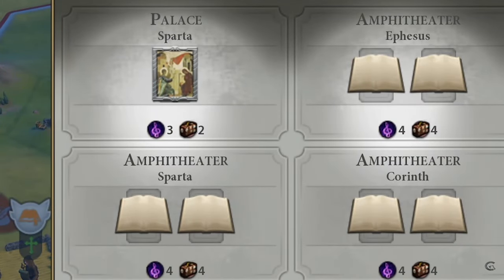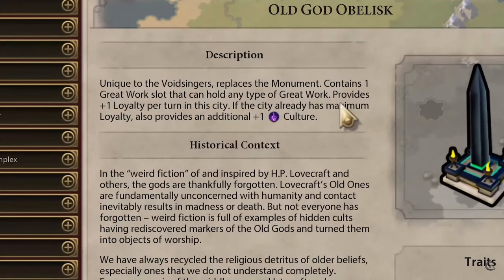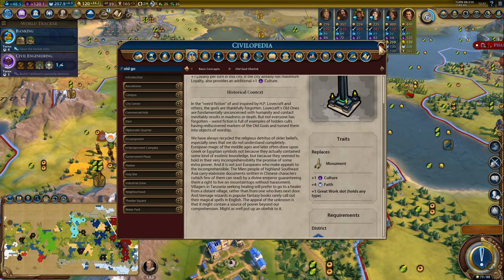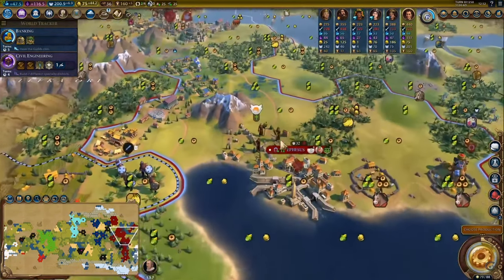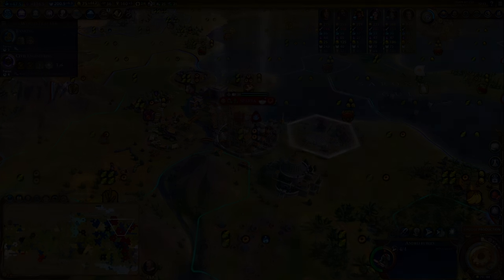If you send the artist to your next city with a museum before popping the second charge, you'll get the full amount of culture and tourism again. Every little bit counts, especially on higher difficulties. This technique also naturally makes it easier to get into the habit of theming your museums. One exception: if one of your first art museums is in your capital, feel free to spend a second charge there first, since putting one piece in the palace and one in the museum gives full yields from both. The same exception applies if you're using the Void Singers in Secret Societies mode.